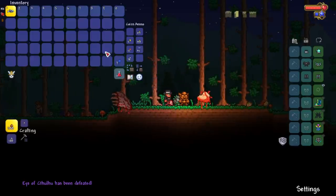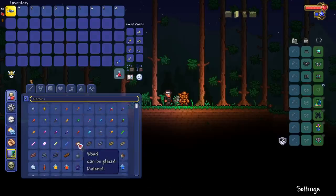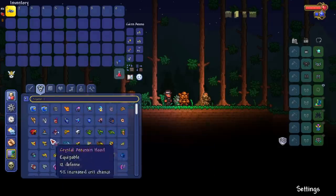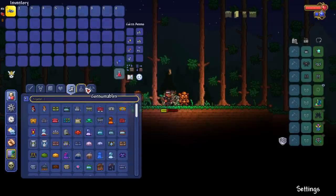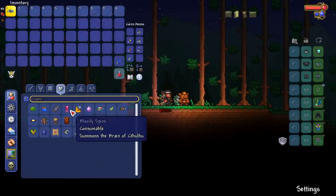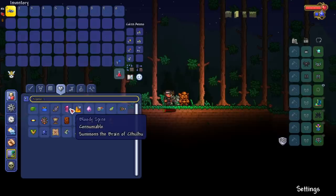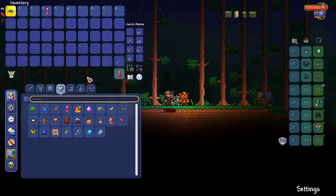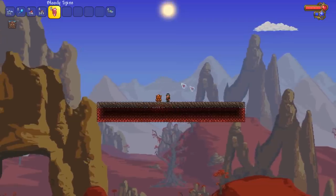There are obviously more than just bosses changed, but we're going to check out most of the gore-related bosses first. For example, some boss masks have changes. Next up is the Brain of Cthulhu — and as we can see, the Bloody Spine doesn't look like a spine at all, it looks like jello seeping out. I had a Crimson world so I went ahead and made my own little biome.